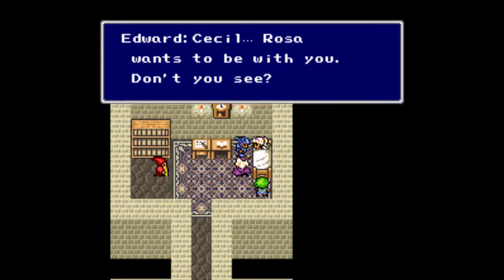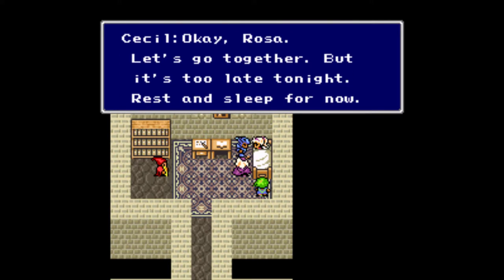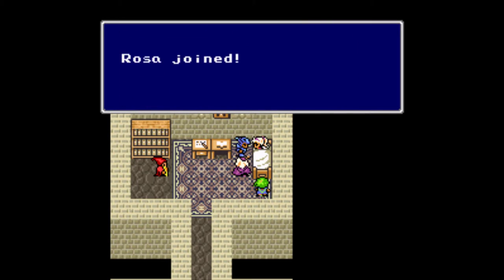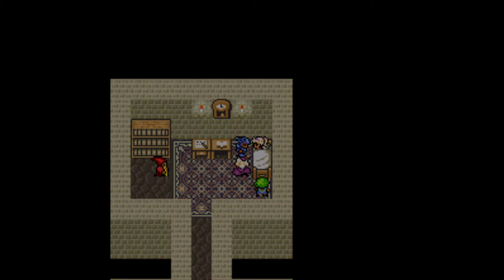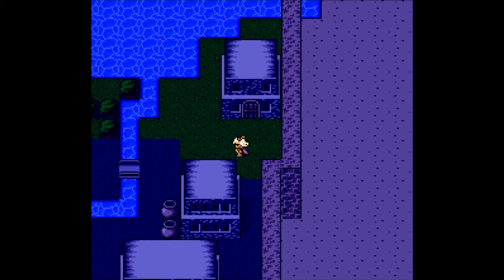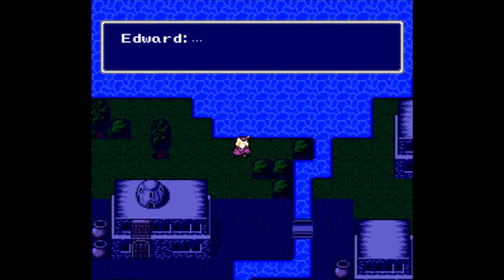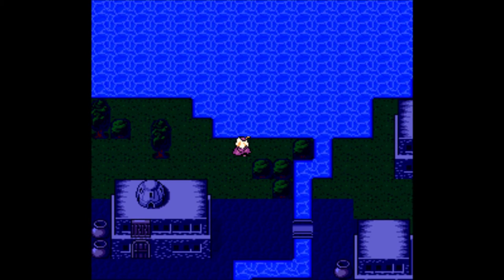But because of what happened in Rydia's hometown, using her magic is a bit of an issue. So despite losing Tellah, we are now about to gain Rosa, who is not only a white mage but also an archer. Rosa joins and we get a free rest at the house. But before we press on, there's a little interlude that happens that evening — Edward is having trouble going to sleep, and he comes out to start playing.